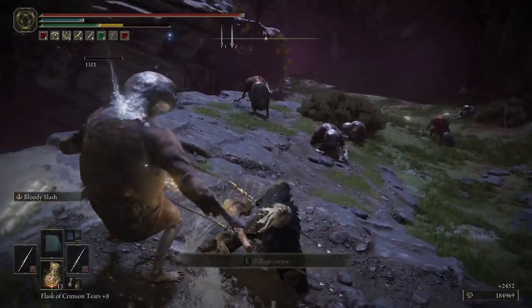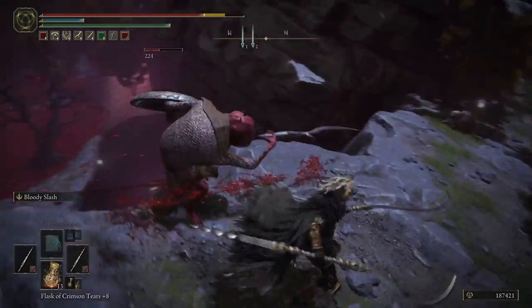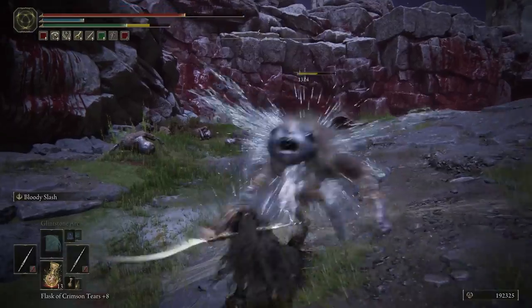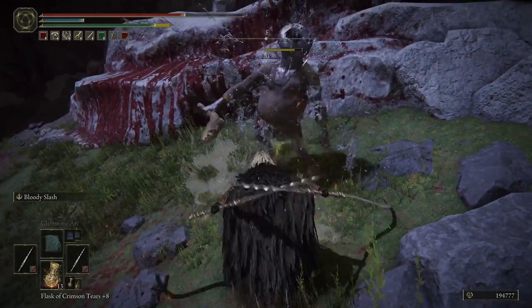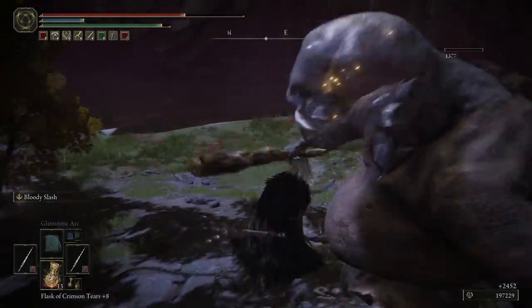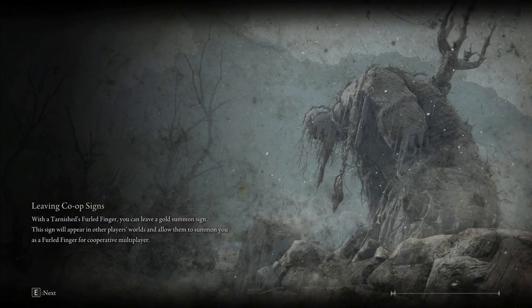Ultimately, this is going to be yielding you quite a bit of runes. There's another instance here — you can just roll this guy off to the side. Getting some 2,400 runes a piece. Use the golden pickled foot and you'll get upwards of 3,000 a piece. And then once you kill this last guy here, you just quickly teleport back to the palace approach ledge.